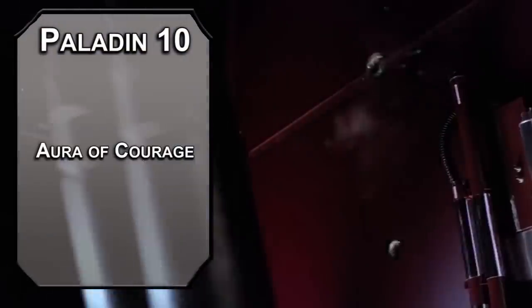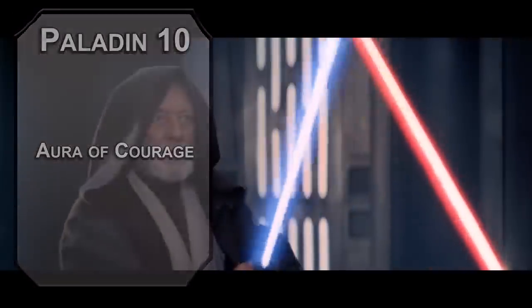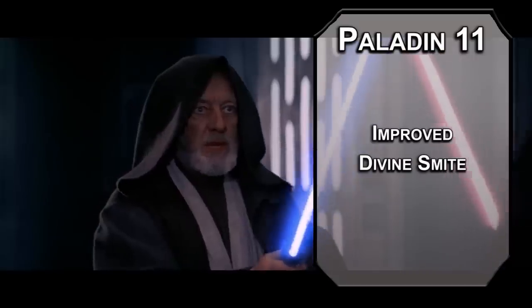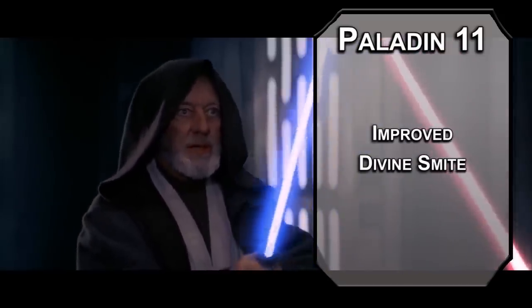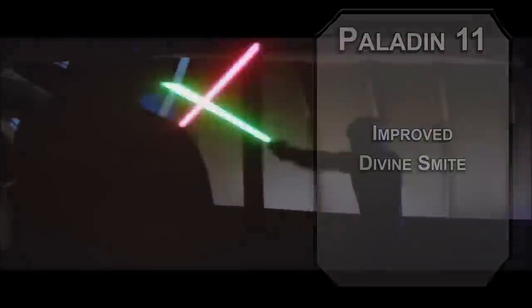10th level Paladins get Aura of Courage, making allies within 10 feet of you immune to fear — I'm guessing this just means they're more afraid of you than anyone else in the galaxy. 11th level Paladins get Improved Divine Smite, adding a permanent d8 Radiant damage to your melee attacks, making Divine Favor kind of irrelevant, so you can save your concentration for some more Force chokes.